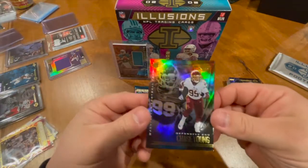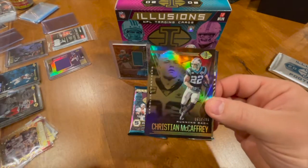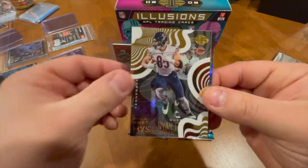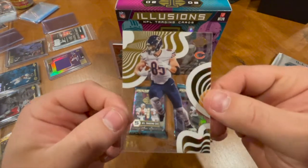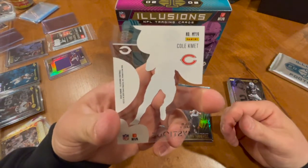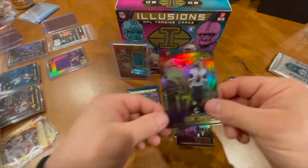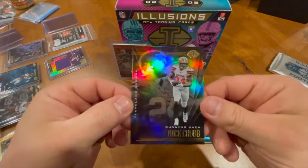Very nice right here, we got a Chase Young rookie card, a Christian McCaffrey numbered 59 out of 499 — very nice. We're fans, Cole Comet Mystique, clean looking card. Hopefully he's gonna beast for us next year — had a decent rookie year. And then we'll have a Ryan Tannahill and we finish off with a Nick Chubb.